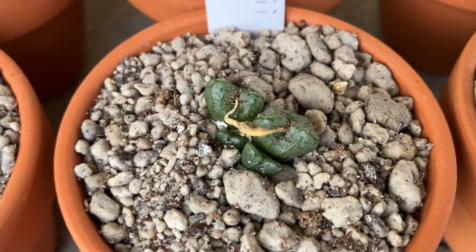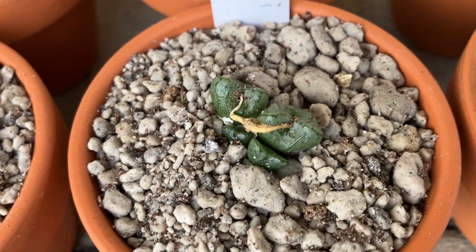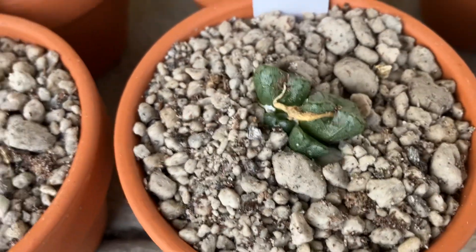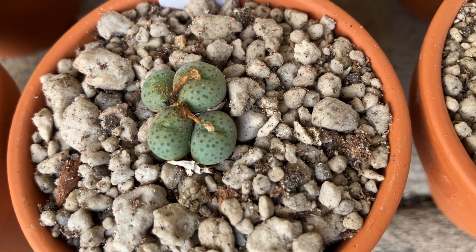This is my Conophytum ectypum subspecies brownii. It needs some water soon, I think. I squished it a little bit and it's slightly squishy, so I'm going to water these guys in the next couple of days. This guy here is my Conophytum pageae subspecies novicum, other info there too. Looks pretty good. Love pageae — my favorite species.